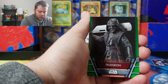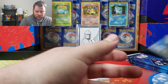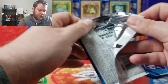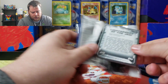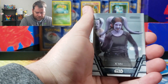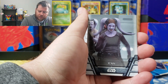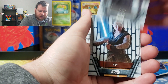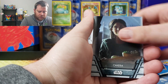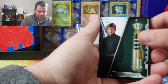There's Rey, Sing — they have different ones like Resistance. Possibly could pull a short print card or a photo variation. There's Grand Moff Tarkin and Luke's Lightsaber.